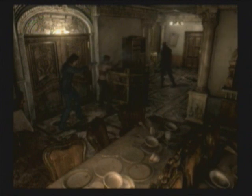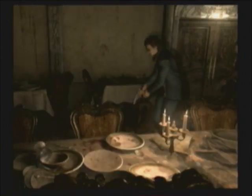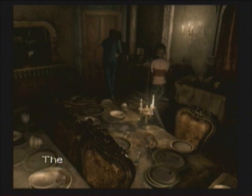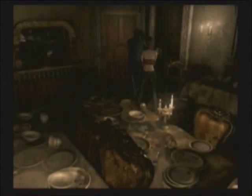There are zombies. Take care of this zombie. This one's getting up again. I think there are only two zombies. Let's reload. Rebecca still has some ammo. Give me the key. Now we can open the door — use the facility key. We don't need it anymore, so toss it.